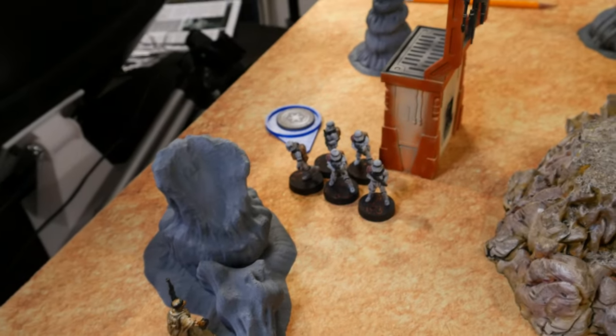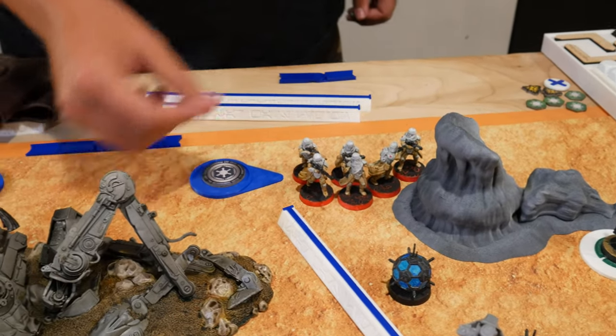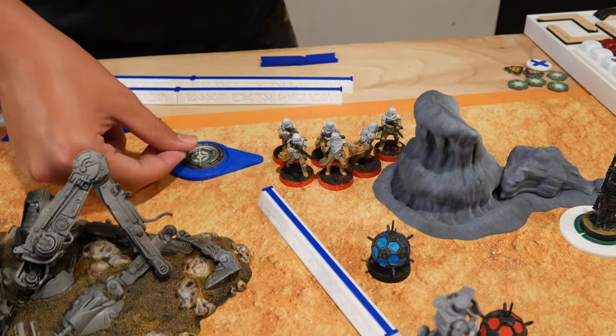Last Special Forces — rallies successfully, takes an aim and shoots at the Stormtroopers. Miss, miss. The trick: just don't watch the dice. Drew Support — aim and attempt to fire at the party — no hits with impact.